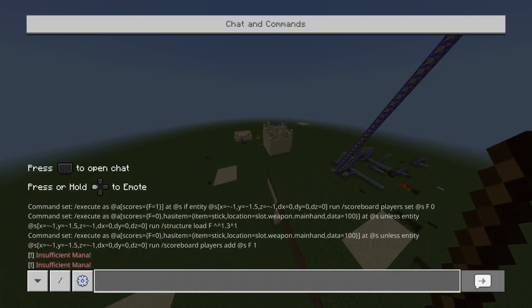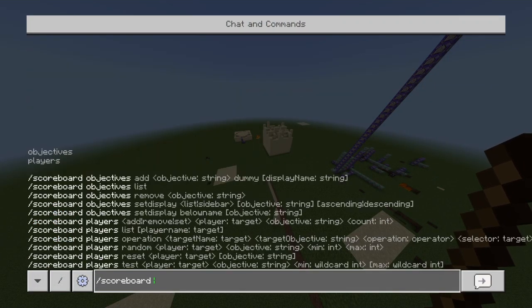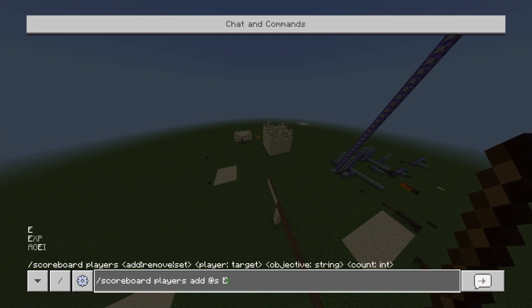I also made a level up system. So if I give myself some XP via the scoreboard — slash scoreboard players add XP 50 — as you can see it will increase.